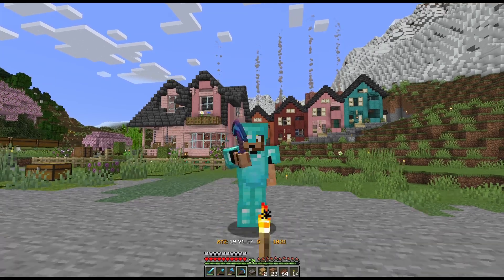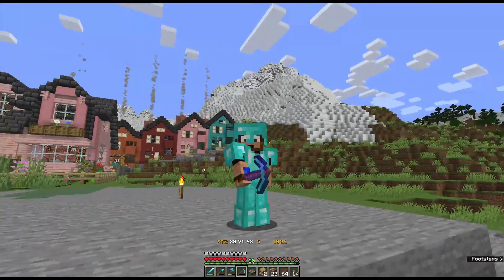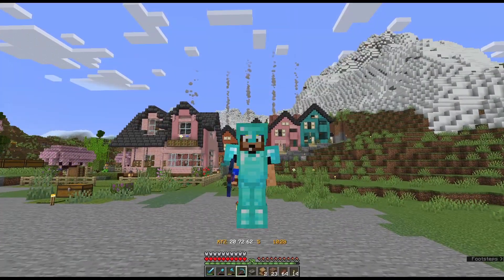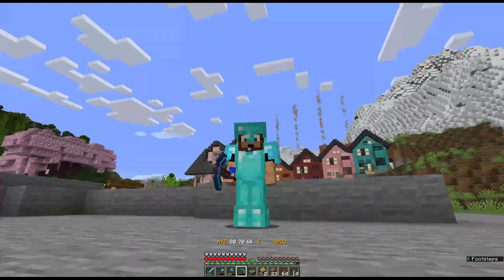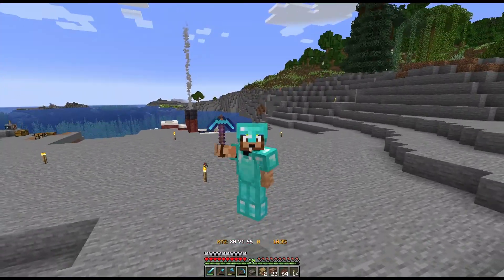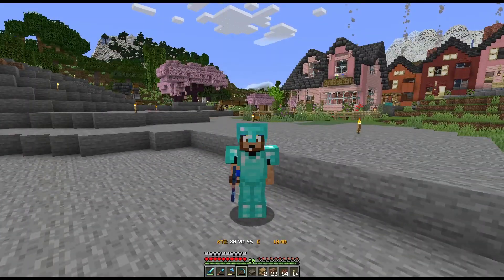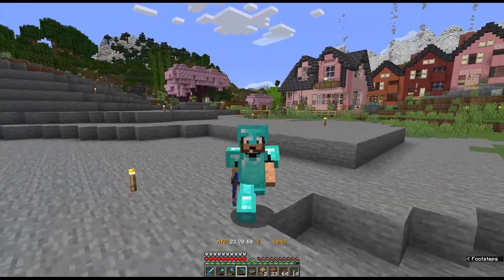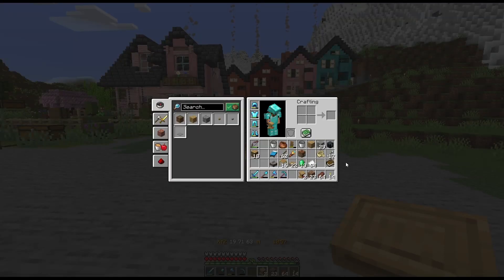Welcome back to Josh Gets Lost. We are making our final preparations today for getting ready to head to the end of the game, but that won't happen in this episode. This episode we are going to focus on finally getting our Mending Villager so that our armor, tools, and weapons can all be fixed up for the low, low price of experience points. And of course it wouldn't be fair to make a villager as important as our Mending Villager without a place for him to live.